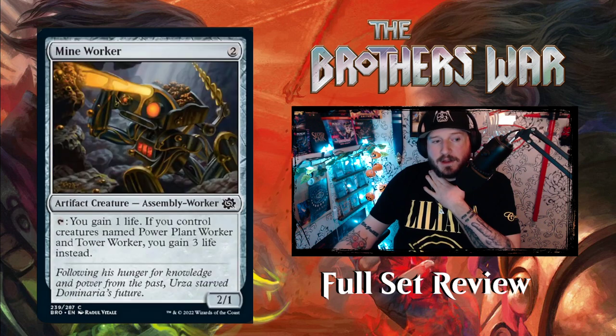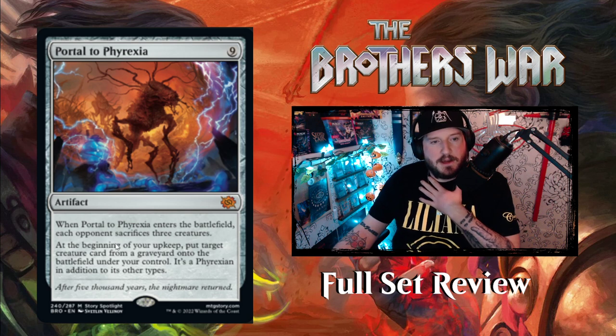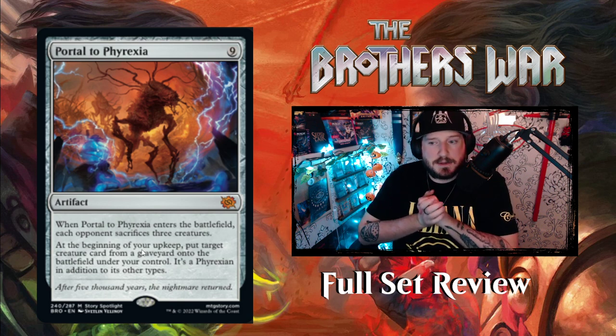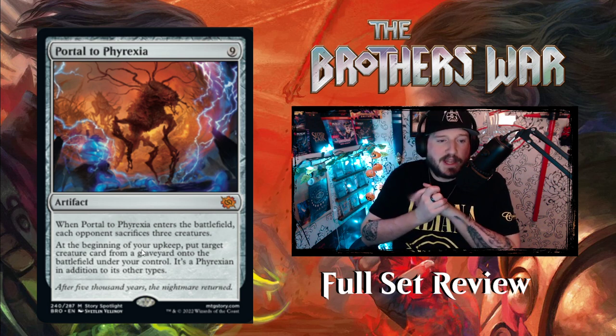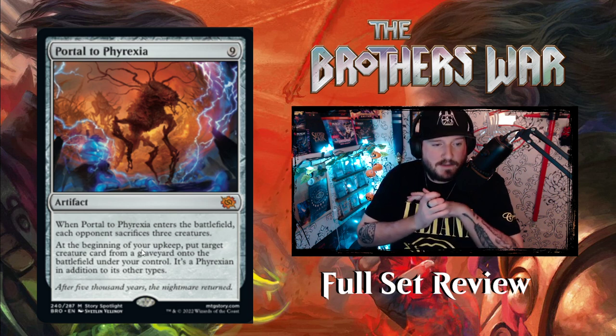Next up is Mine Worker — for two mana, a 2/1 artifact creature Assembly Worker. Tap Mine Worker: gain one life. If you also control creatures named Power Plant Worker and Tower Worker, gain three life instead — they work as a little team. Next up is Portal to Phyrexia — nine mana for an artifact. When it enters the battlefield, each opponent sacrifices three creatures. At the beginning of your upkeep, put target creature card from any graveyard onto the battlefield under your control as a Phyrexian.